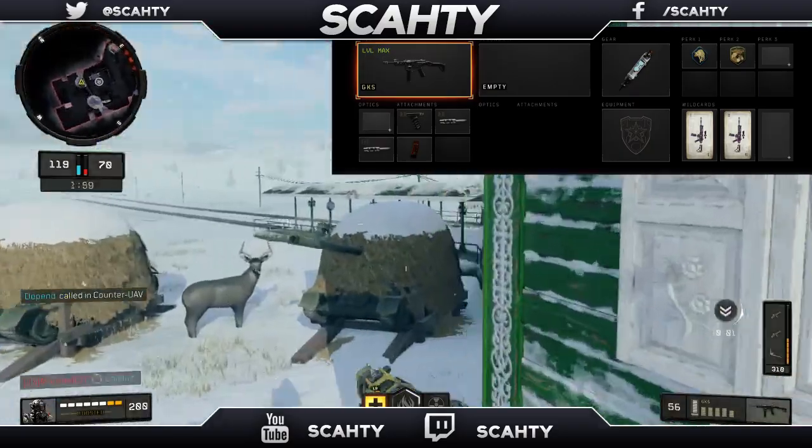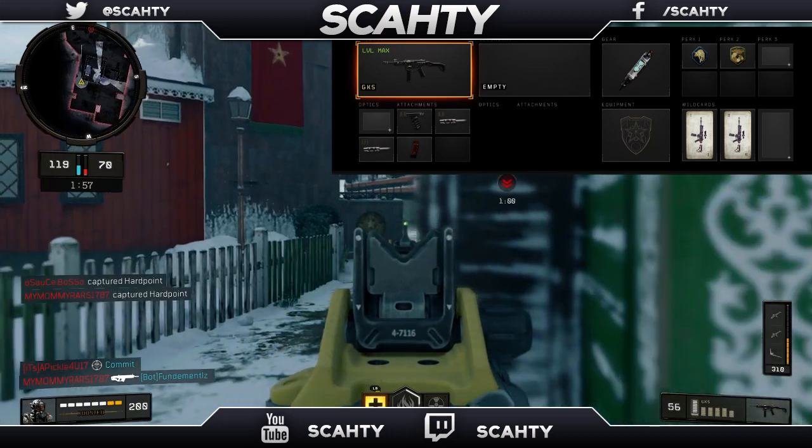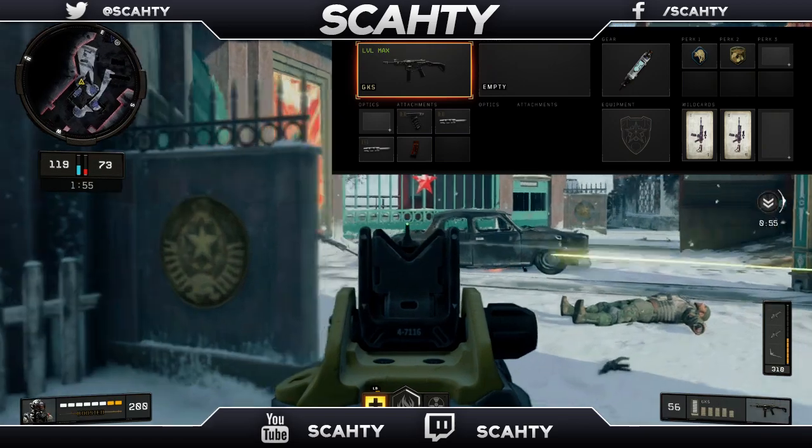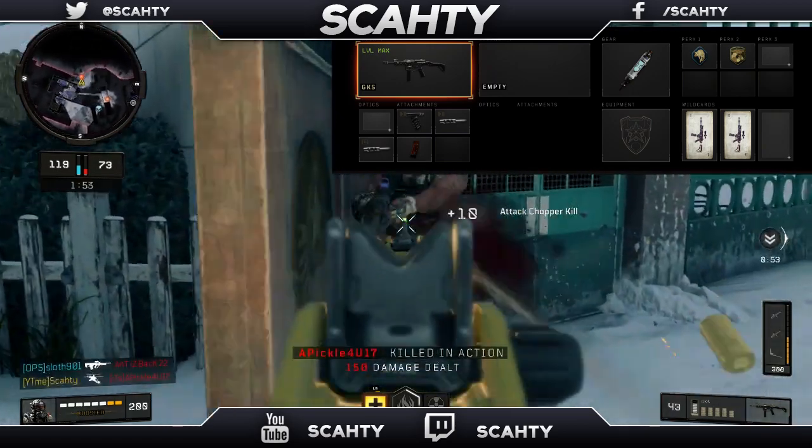Moving on to the gear, I use the Stim Shot so I can heal faster and more often while being able to shoot while healing. In a small and fast-paced map like Nuketown, the Stim Shot is very important to use.